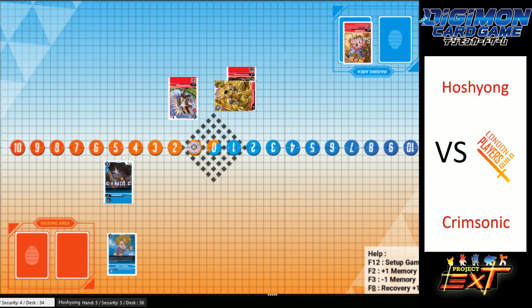Crimsonic's got four memory to play with right now. He's going to play a Gabumon to draw. Possibly a low-cost play — yep, there we go, put him on the one. But that's still two nasty attacks he's going to have to deal with this turn, especially from PhoenixMon.